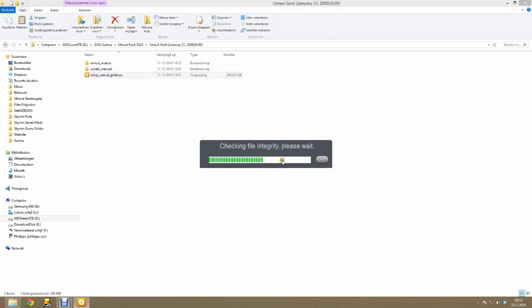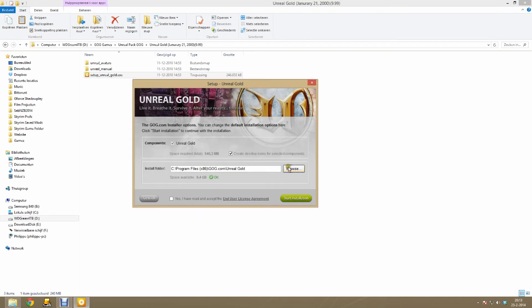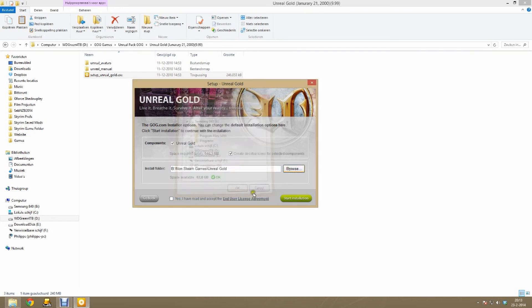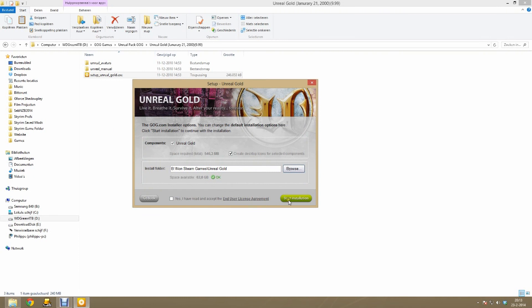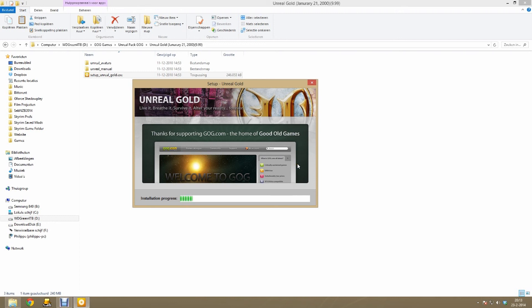Next up we are going to need some files from Unreal. I am going to install Unreal from Good Old Games because I do not have the CD at hand. If you also only have a digital version then you need to install Unreal as well. If you do have the CD version then you don't have to install Unreal because you can get the files from the CD. Once we copy the required files from Unreal we can just uninstall the game afterwards. We are only going to need Unreal Tournament — we are going to copy all the Unreal files that we need into it.